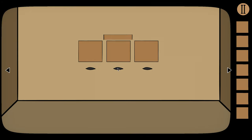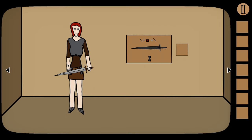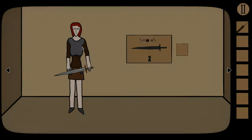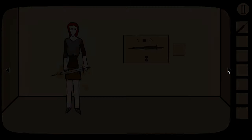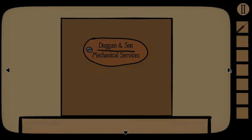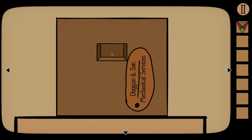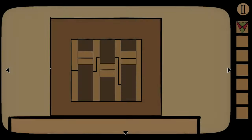Here we have these weird squares with slots, a box, a safe, Spoutus, some shields, and a screwdriver. Let's pick up the screwdriver. Click on Spoutus — she wants a shield. We can't use those yet, so let's take our screwdriver and come to this side of the box. We're just going to use it on the little seal and get a small shield.